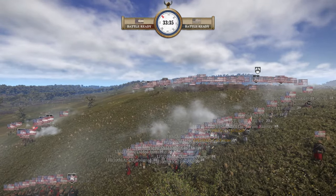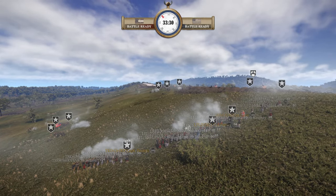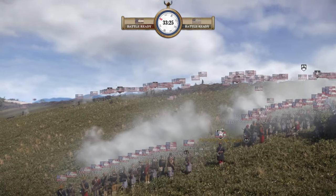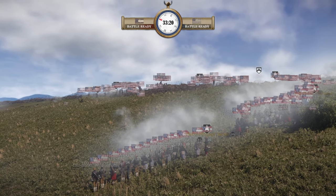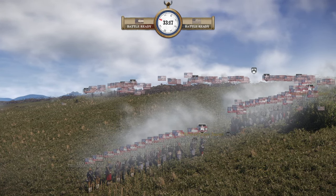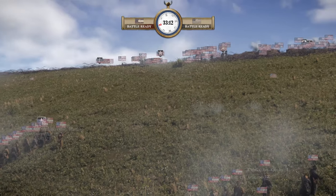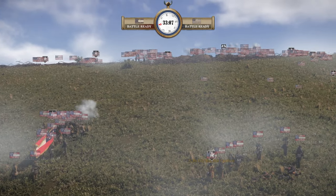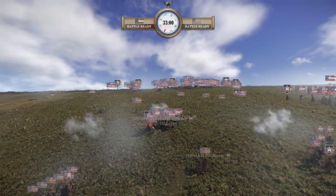So right now, what kind of ammo would they be using — case or shell? I'd use case for shrapnel at the moment since there are no obvious large formations of Union. Shell is high explosive basically and lacks shrapnel power. As soon as the battle lines are more defined and the CSA assaults the earthworks, shell should be in order. They certainly have plenty of ammo — good old Jeff Davis was pretty generous when giving out ammo.